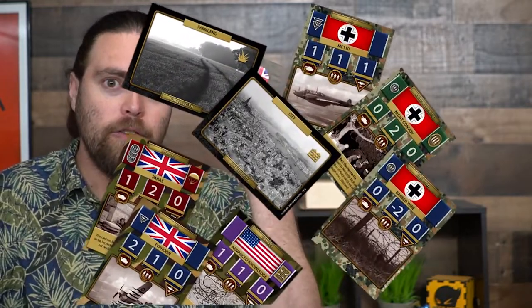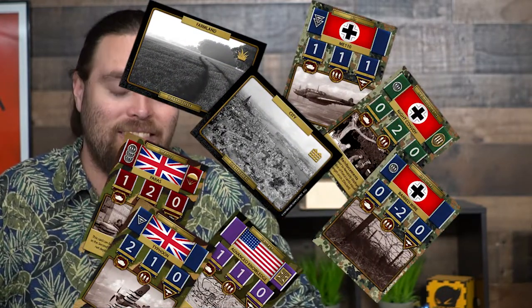Hey guys, welcome back to the Unfiltered Gamer board game review — or card game review in this matter. This game is called Fog and Friction: Western Front, the World War II two-player expandable card game by War Creator Studios. It's for two players, takes about an hour to an hour and a half depending on whether it's your first game, and is for ages 14 or 15 and up. In the game you're playing as either the Allied Forces or the Axis Forces.